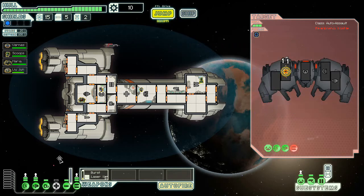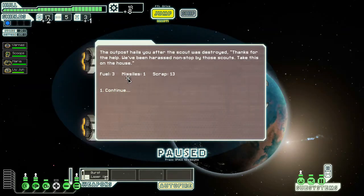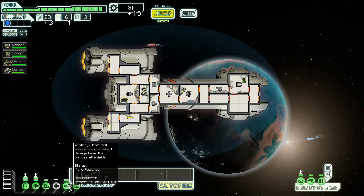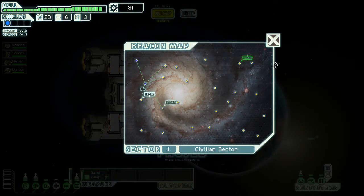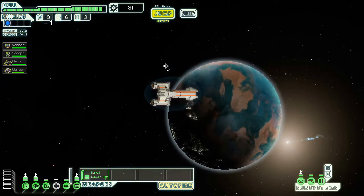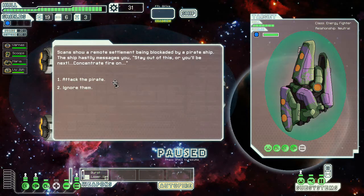Should be firing any second now. And apparently it acts just like a laser — that's kinda cool. It goes through all shields, right? Yeah, so it's gonna be a constant source of damage for us. I actually kinda like that. I'm gonna ignore the store for now, because I don't have any scrap worth using. So we're gonna skip that and keep on moving.